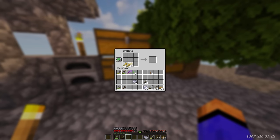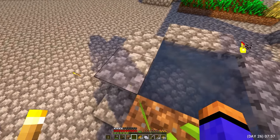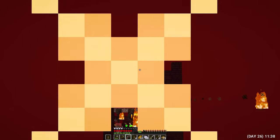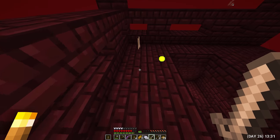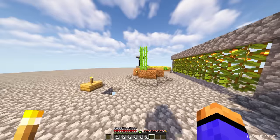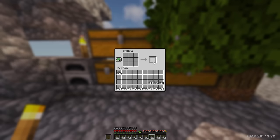Day 26. Crafted some bread because I ran out of food. I replaced the cobblestone at the well with blocks of earth and planted the first reed — it will soon be needed to brew the potion. Returned back to hell to get some more fire rods, and this time I was very, very lucky. At night, I took up a bit of cobblestone mining because there was almost no cobblestone left in the chests. Day 28. My cane has already grown, which is very good. From the mined cobblestone, I made a few half blocks.